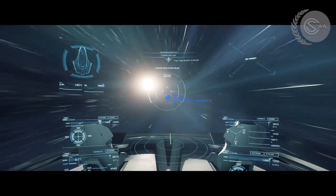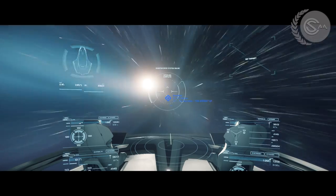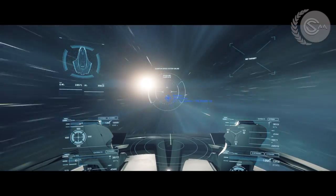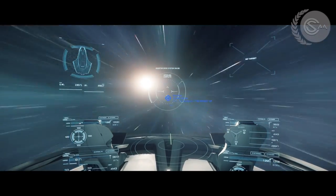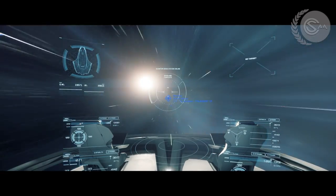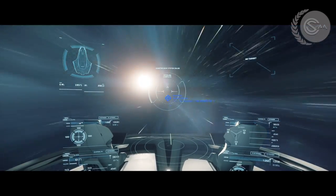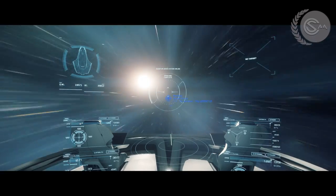I thought the travel time in Lorville was going to be a big issue at first, but it's not — it actually helps build the realism of the game. The travel times between planetary systems are based on real life mathematics. They're trying to use 0.1, 0.2, 0.3, 0.4c as a way to determine travel speed, with set distances between objects, so you actually travel in real time from A to B — and well, this can be quite a detraction.